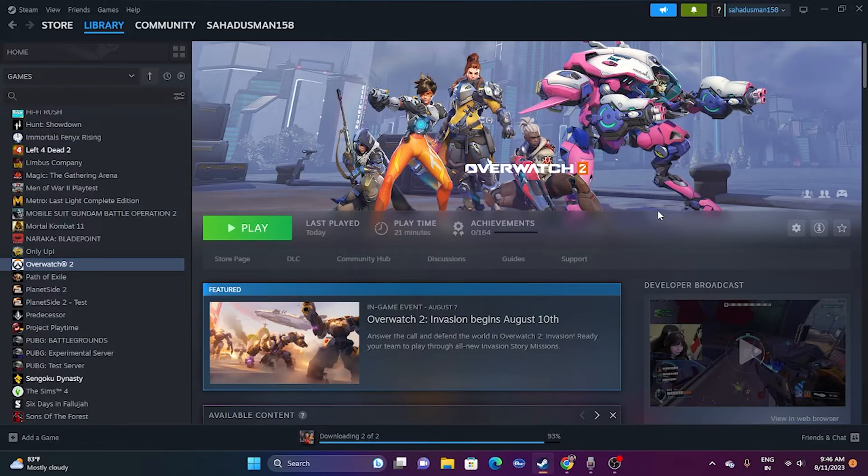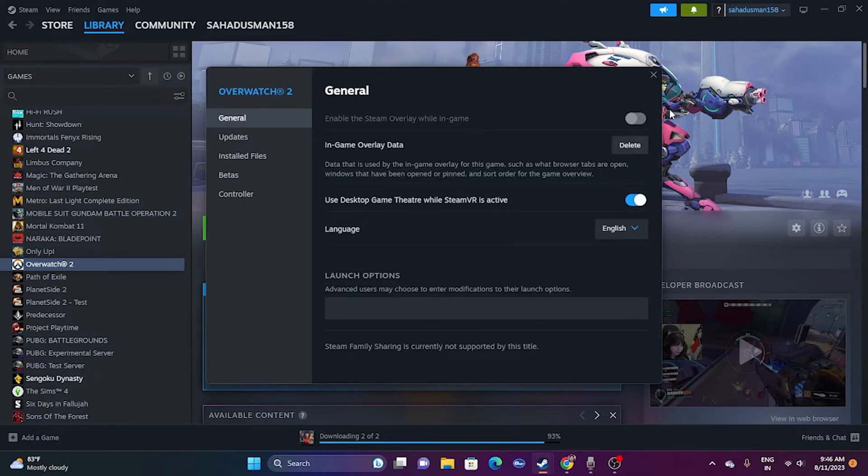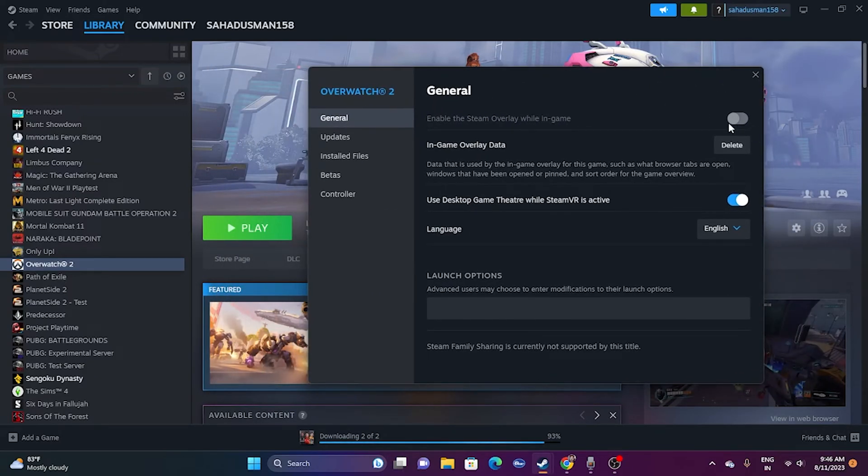The next step is to disable the Steam overlay. Right-click the game, go to Properties, and find the option 'Enable the Steam overlay while in-game.' If it is turned on, turn it off. This worked for many users, so try launching the game after disabling it.